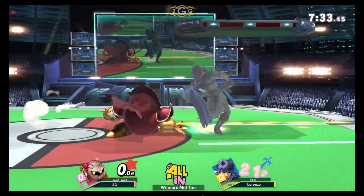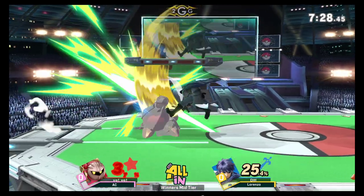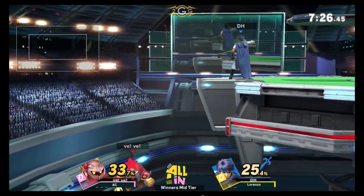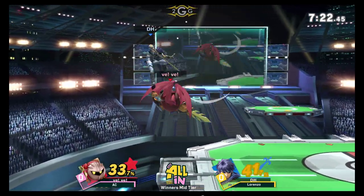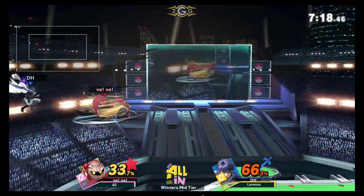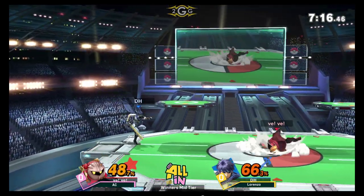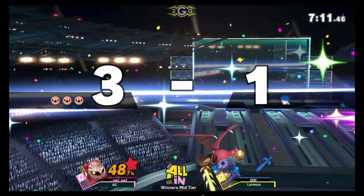AC showing no mercy with his character. He loves to keep it in this repertoire, and you can see why. Just poking away at Lorenzo's shield with those down tilts. Eventually, Lorenzo is going to be able to throw out the up-smash out of shield, but here we go — once again Lorenzo is holding in. He does not want to go off stage. You have to be willing to DI out on the first couple of up-airs. A quick drop, up rolls right into that F-smash and goes deep with the Tornado.